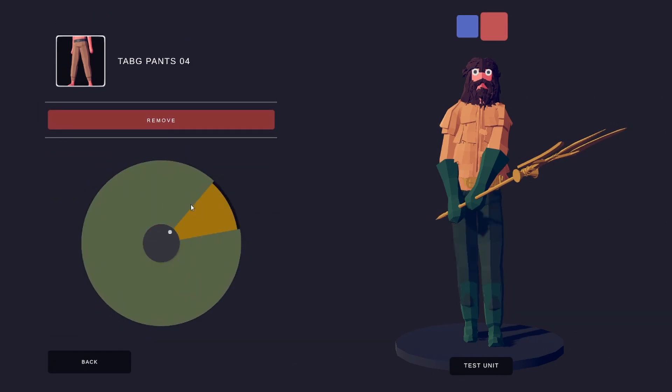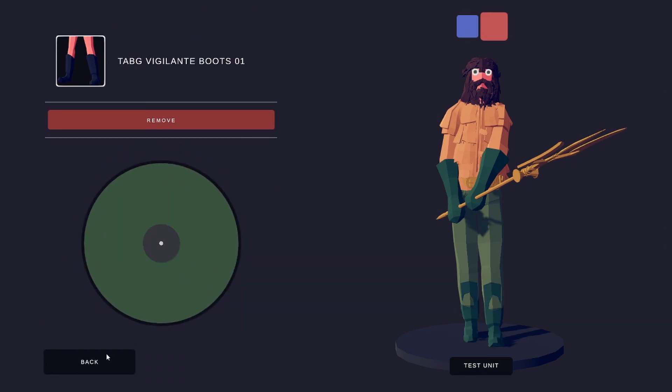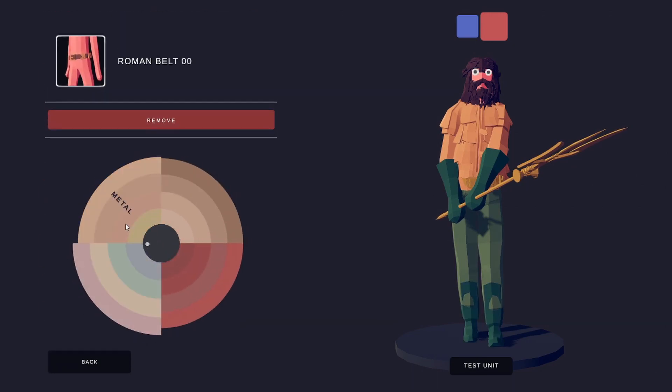Tap the pants — this one right here and this one right here. The Atlantic Boots, Darkest Green. And the Roman Belt, the same gold.